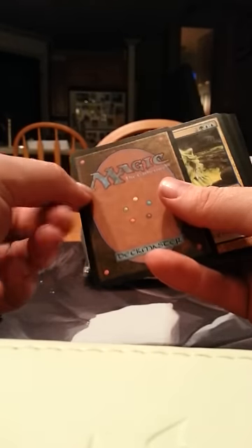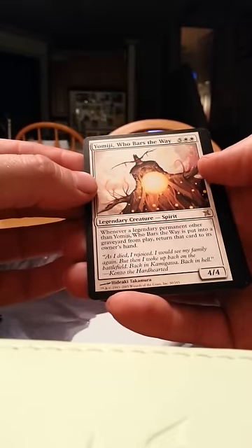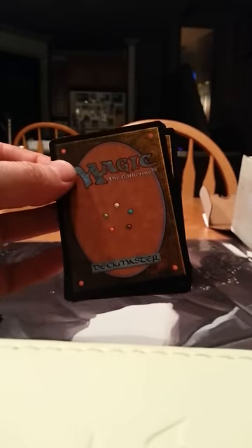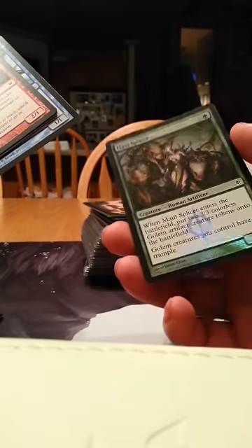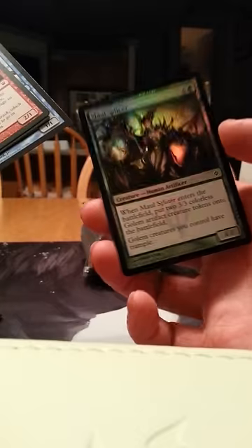Next one: Yomiji Who Bars the Way and Mystic Genesis — nothing too exciting by those. Ash Mouth Hound, Disciple of the Old Ways, New Rock Familiar, and a Mall Splicer. I actually just picked one of those out of a common box. This one's a foil, so that one's really nice.